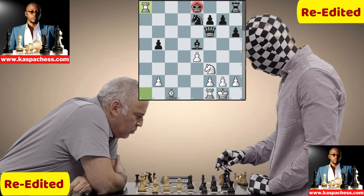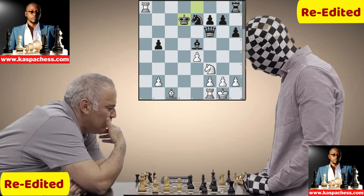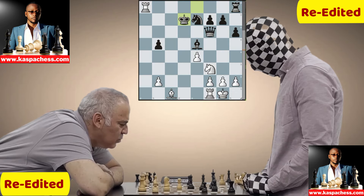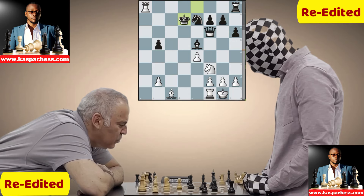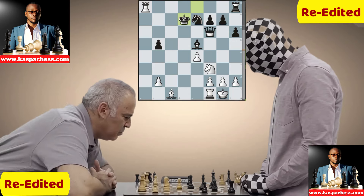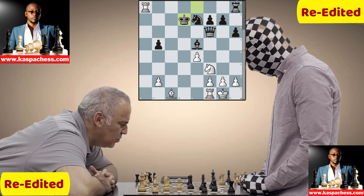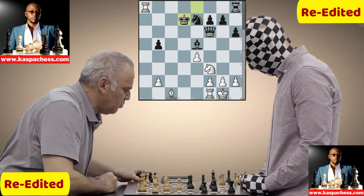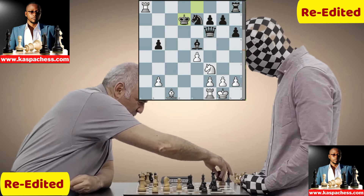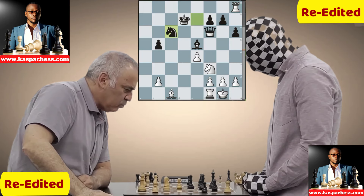Rook takes a8 check, and Kasparov is looking forward to winning another rook on h8 because black cannot block with his knight. King d7 — now Kasparov thinks what to do next. There's no other move apart from taking the rook on h8, which appears to be free. So now we're speaking of two rooks against the black queen, versus knight and knight and bishop against bishop. Kasparov zooms in looking for a better continuation, then rook takes h8 — and Enigma plays knight c6.